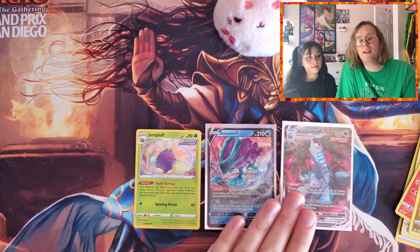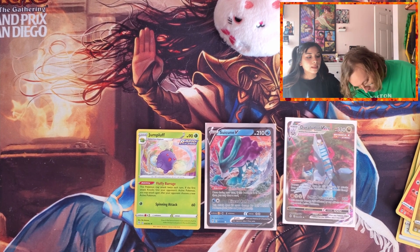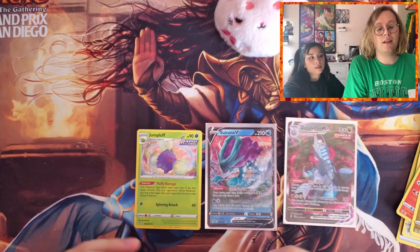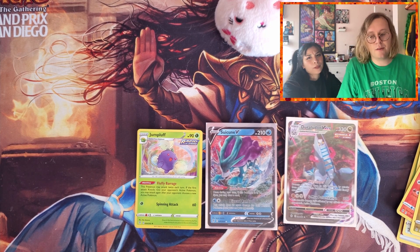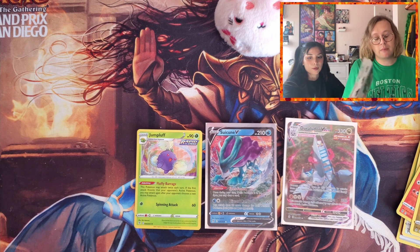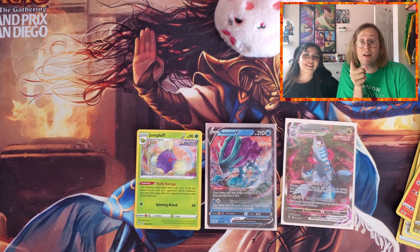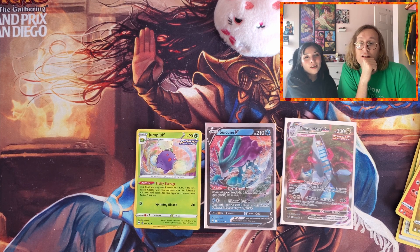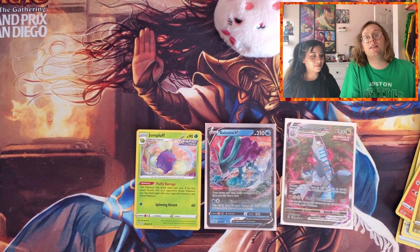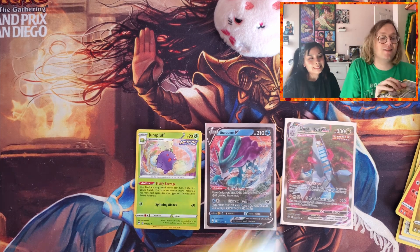I'm gonna call this a good ETB because we got an alternate art. Stay tuned — the next thing we're going to test is the theory you might have seen content creators make videos about: that three-packs have better hits than ETBs. I opened three of them and got three hits, one of which was an alt art, so we'll see. Follow me on Twitter at Invader Squid — I'm lonely. And we'll see you in the next one. I'm trying to get my Evolving Skies content out close to release, unlike how I handled Battle Styles and Chilling Reign.